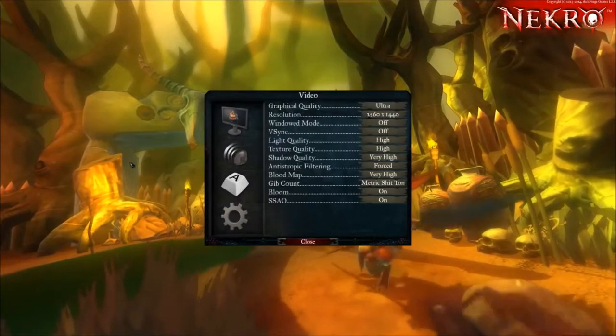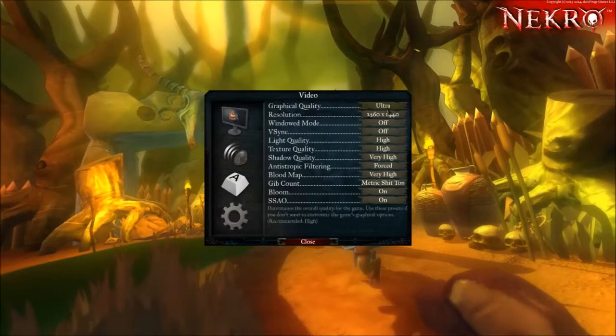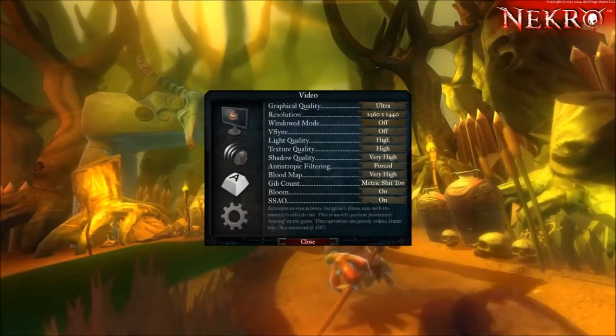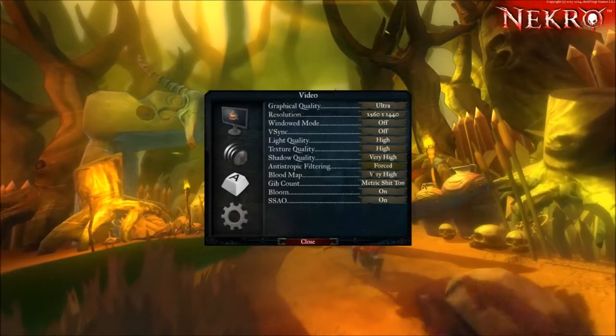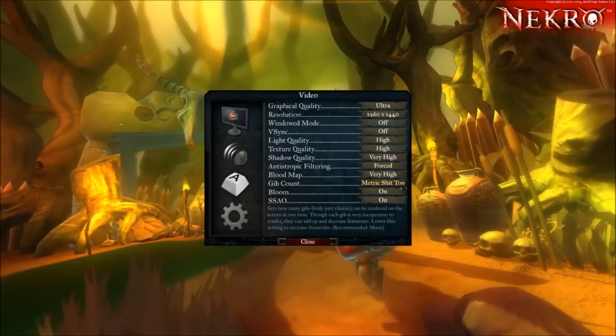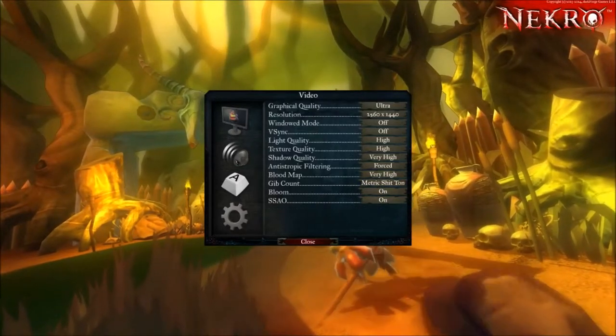And that continues over to the options, where I notice that we have quite a lot of different choices — both presets and individual settings for texture, shadow, bloom, SSAO, all that stuff. Gib count could even be turned up to a metric shit ton, which is always nice when you're going to be playing a game about killing peasants.